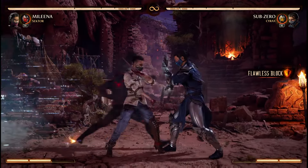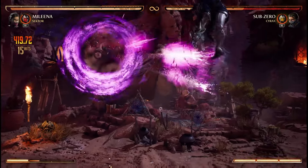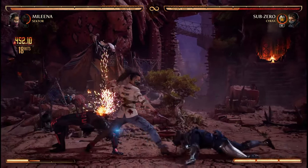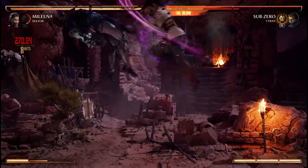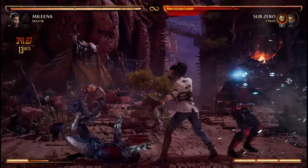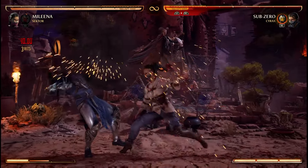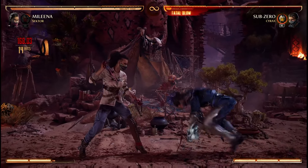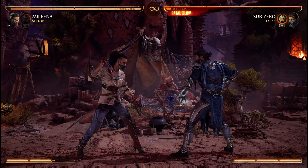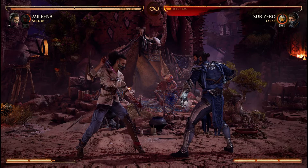Its cooldown is also much faster than missile, so if you have full cameo meter, spend half the meter for flamethrower, get a trade combo that ends in a missile for the mix-up, and Sector will recharge in time for a second mix-up — assuming the first mix-up hit — effectively giving you three cameo uses in one sequence. As you can see, that's almost an entire health bar against a 1000-health opponent and would have been overkill had I spent a second bar of meter.